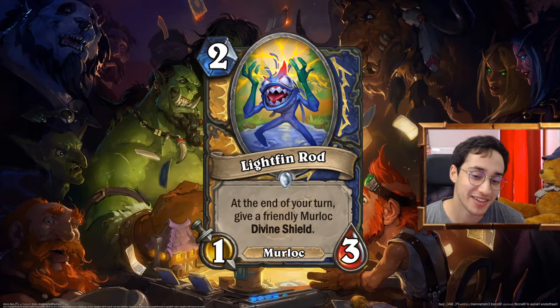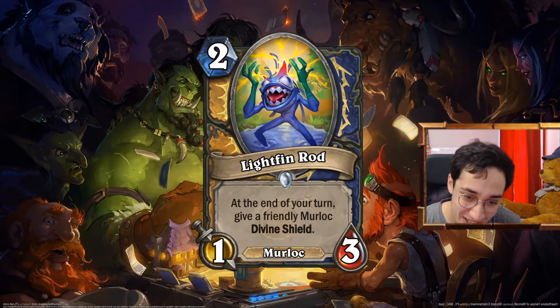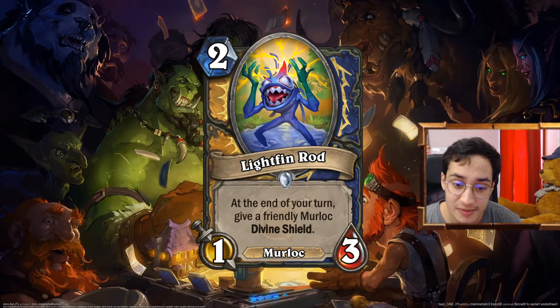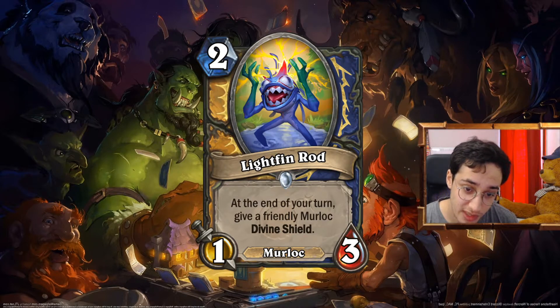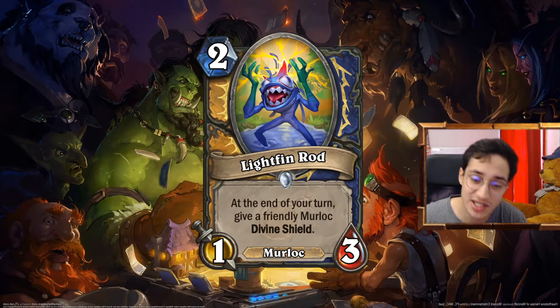Lightfin Rose — don't tell me that's not a good name. The Murloc names — I surpassed myself. 2 mana 1/3 Murloc for both Paladin and Shaman. At the end of the turn, give a friendly Murloc Divine Shield. This is so good. If you don't have any other Murloc, it's a 2 mana 1/3 with Divine Shield — already good. If you have another Murloc, you give it Divine Shield, or there's a 50/50 and it goes on. Even if you don't have any other Murloc, it gains Divine Shield so it's protected when you play other Murlocs and it sticks on the board. Giving Divine Shield to Murlocs is useful because Murloc decks really want to stick on the board — Divine Shield makes them more durable.